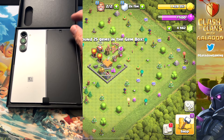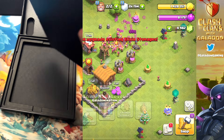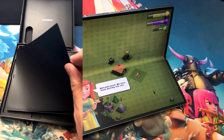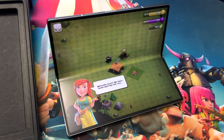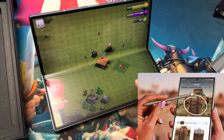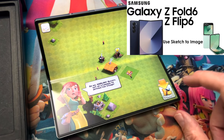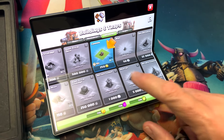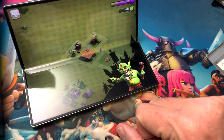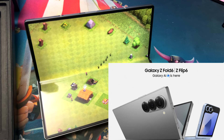That's right, you saw it here first — we are unboxing the brand new Z Fold 6. It has a massive screen, amazing for multiple apps and gaming, but you can also play one-handed on the front screen. You've got the Snapdragon 8 Gen 3 chipset, and the AI is insane: Circle to Search with Google, photo assist, sketch to image — it's all here. This Samsung Galaxy Z Fold 6 is my favorite phone ever. You can pre-order the Z Fold 6 and Z Flip 6 on the Samsung website.